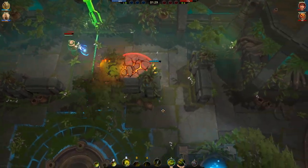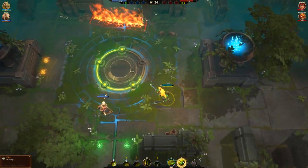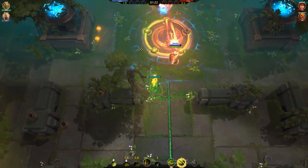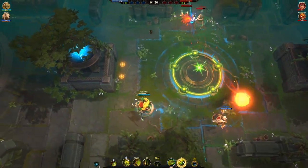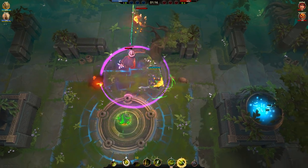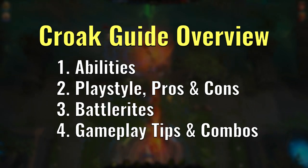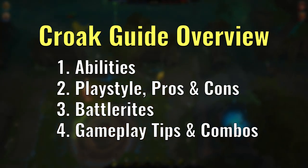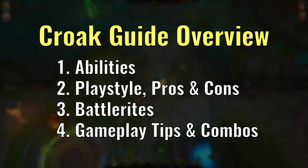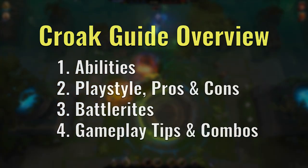Before we start, just like the other champion guides I have made previously for Taya and Raygon, to name a few, I have split this guide up into different sections, and I have included timestamps directly to each section in the description below. Feel free to skip ahead to the section that you need if you have already watched the video before. We'll start the guide off with looking at Kroak's abilities, before talking about his playstyle, strengths and weaknesses, then we'll look at his baterite options, and finally finish off with some gameplay tips and potential combos when using Kroak.